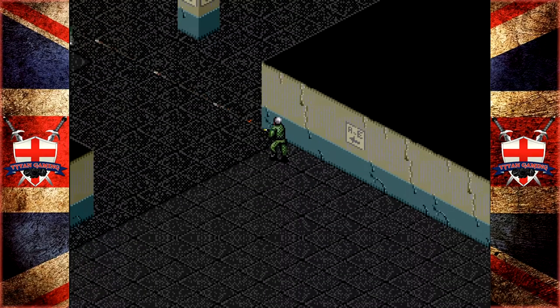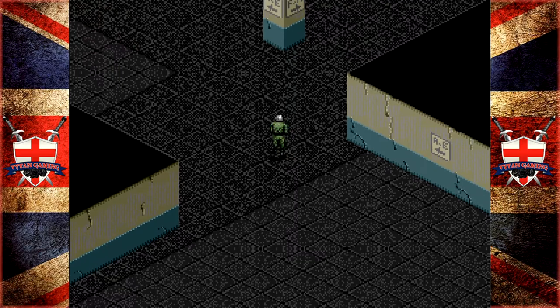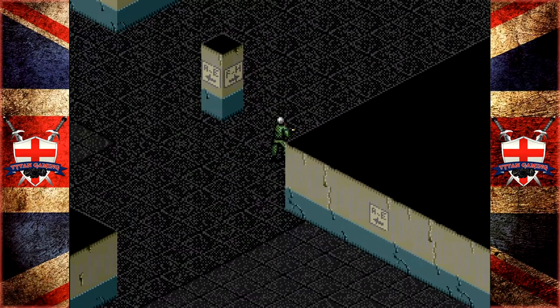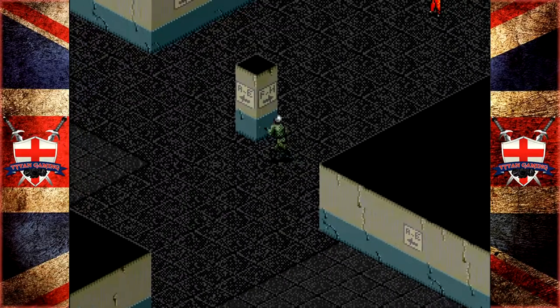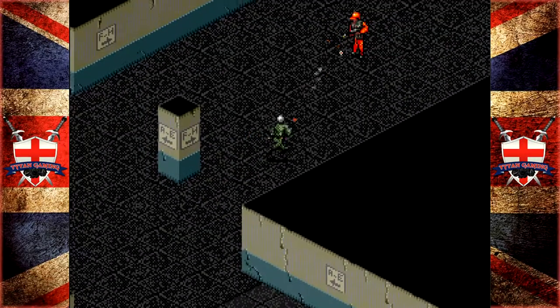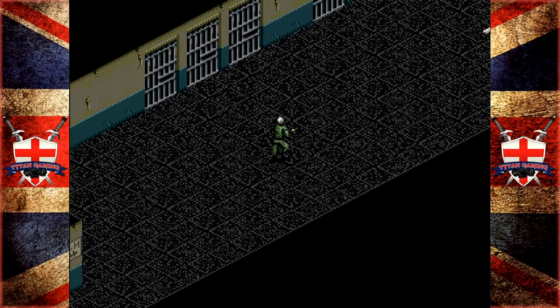Remember those machine gun nests? The armored ones? Yeah, we have to fight those on foot. Luckily they're not too bad — bad enough. We're actually stuck on the scenery there, stuck on some weird pixel.